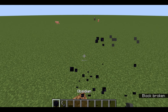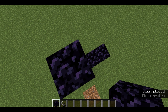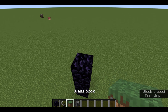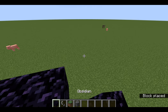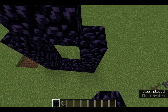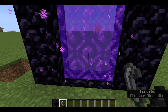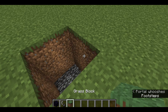Dig two blocks into the ground to place the portal. Place your obsidian blocks for the frame — three across the bottom, up the sides, and three across the top. Then light it with the flint and steel, and it'll take you to the Nether.